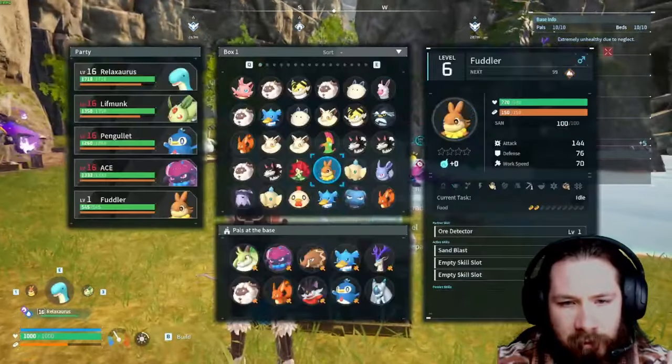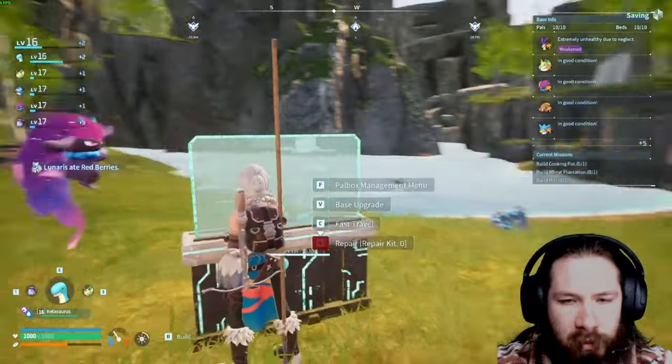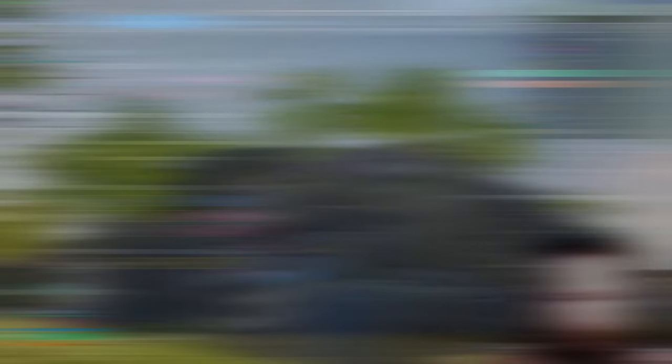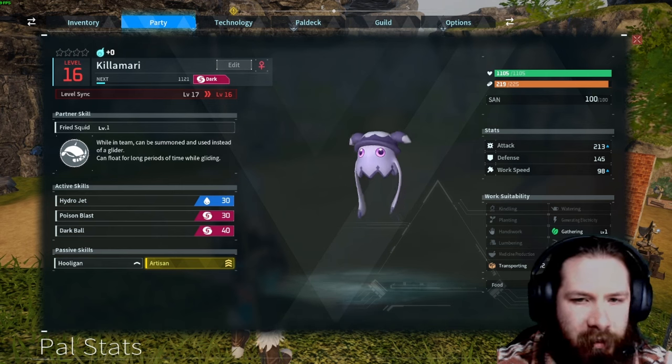I recommend finding one of these Kilimaris. They're like little squids. And they'll make a world of difference. The Kilimari has a 'fried squid' partner skill once you craft his gloves.